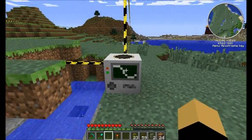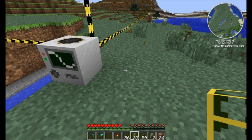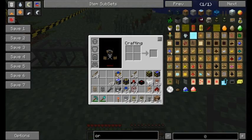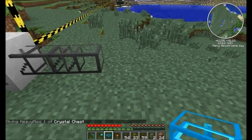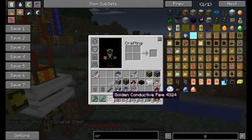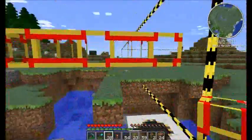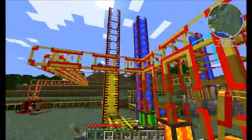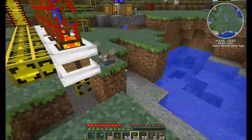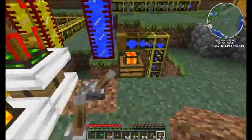Now we need to apply power to the quarry, but first the quarry will pump items out on its own, so let's get a crystal chest over here. All we need now is power, so let's get these golden conductive pipes, place them over here, and we have power to the quarry. We are not getting water - why is that?